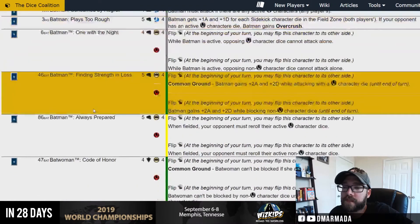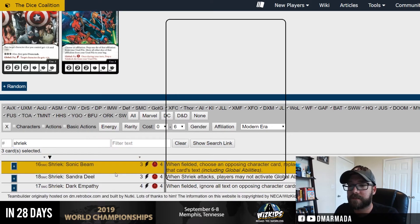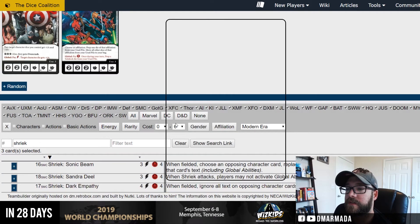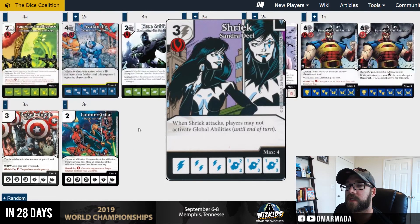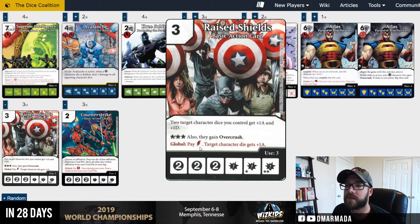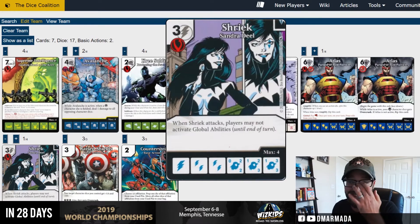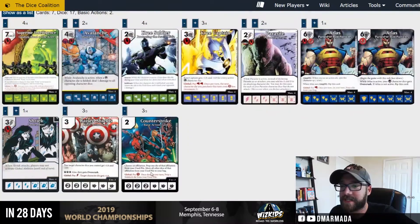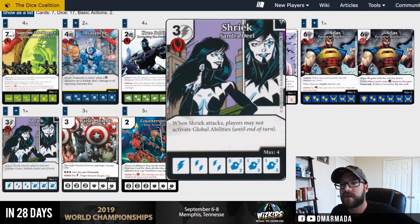I'm going to avoid the low-hanging fruit of just running the obvious Shriek — maybe we run a different Shriek. Since we're pushing attack damage — physical damage — we could do something where the only global it would turn off would be the pump global, but we could use that beforehand. Let's run Shriek Sandra Deal — the one that never gets run. That's super cool because we're not using any globals in the attack step. We use Supreme Intelligence to prep in the main step, and field Shriek Sandra Deal so they can't use cards like Static Field global to push back our big attackers.